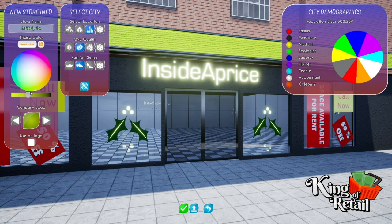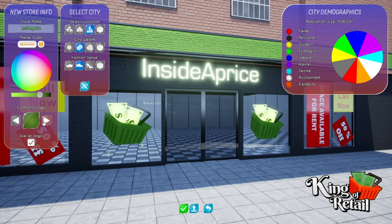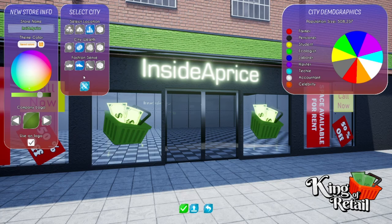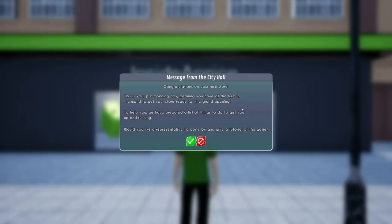We're gonna be some sort of discount shop that's going to sell absolutely everything. I think logo-wise — don't really like any of these — I suppose the bargain shop ones. We're going to be a bargain bucket kind of place. We want a pretty good high population, and we want people to be pretty rich. We'll generate the city.